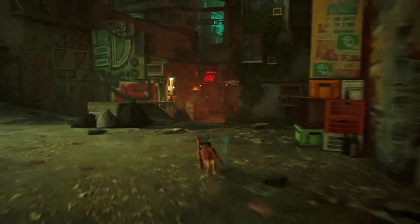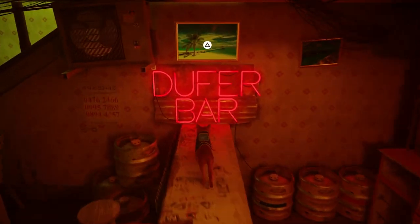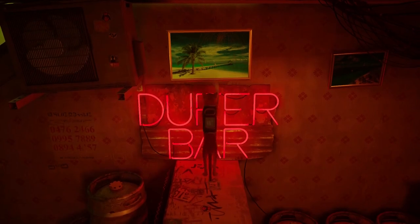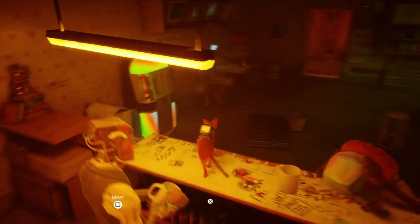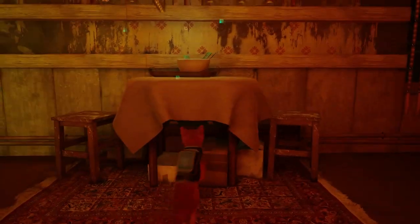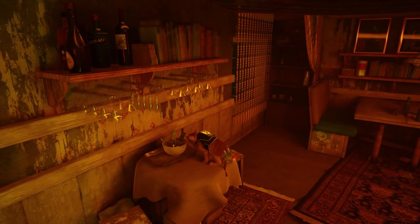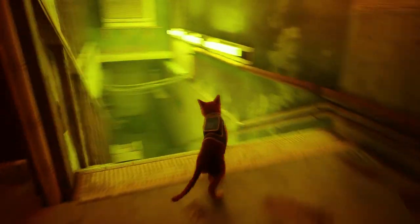Next let's head over to the bar. If you wanted to know where the code was for the safe, it's behind this sign — 1-2-8-3. Upstairs we have a memory on this table. Then on this middle table we have another sheet music. That's everything in the bar.